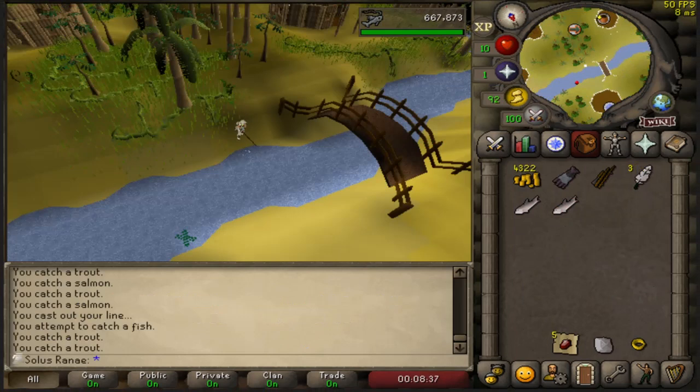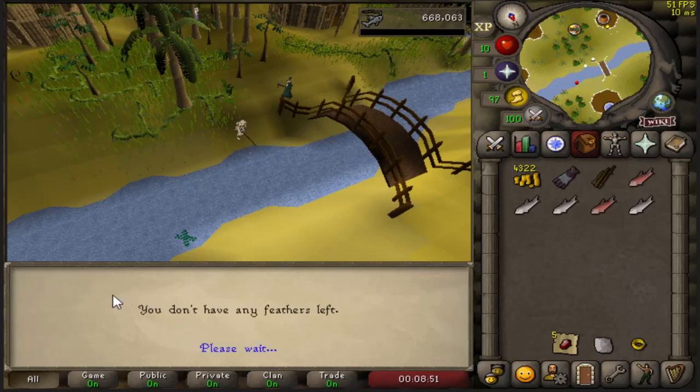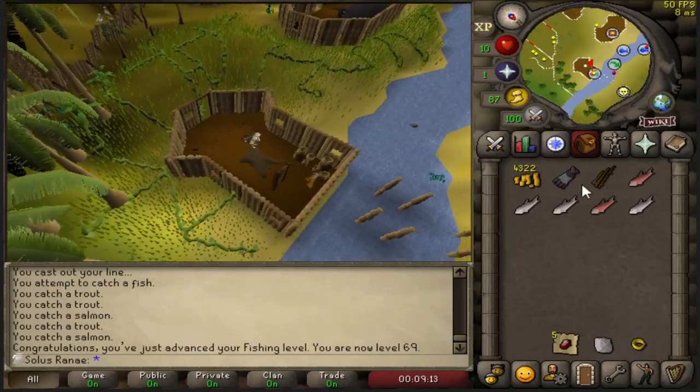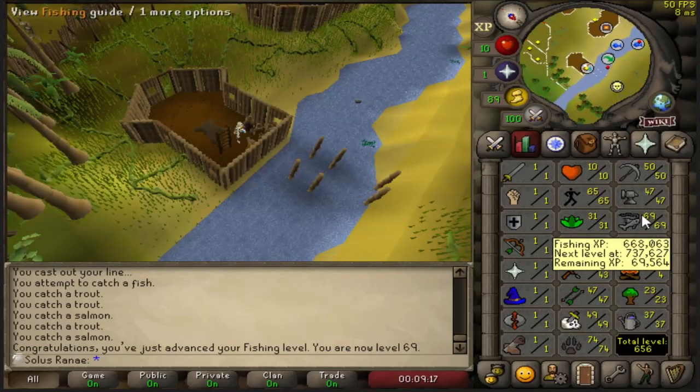Welcome to episode 6 of the Level 3 Ultimate Ironman. Now that we've just completed the montage of fishing levels, I'm going to finish off these feathers here and hopefully get the perfect fishing level of 69. I've been here way longer than I expected to be, but it's really nice because now I have 69 fishing.